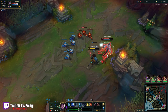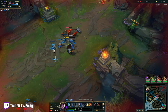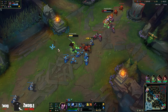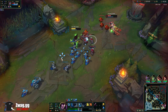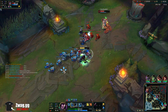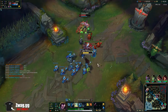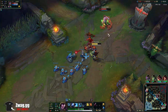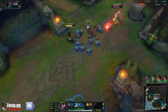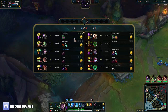We got Bone Plating here. Did a lot of damage there still. We can Windwall his Chains, I believe, and that's about it. Maybe not his Q. Gotta watch out for Zac gank though — definitely going to see one of those.